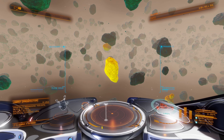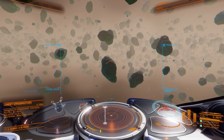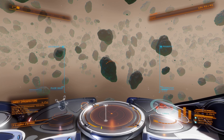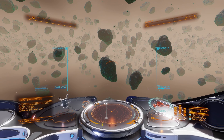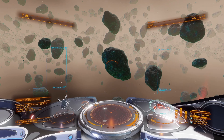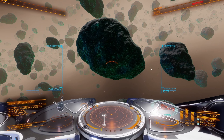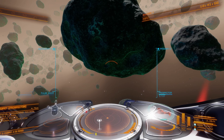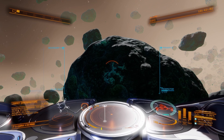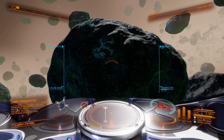Judging by the bright yellow luster of this asteroid, I'm pretty sure it's a core asteroid. I'll stop my engines so you can hear me. You can see an asteroid fissure right there in front of you, so I'm now 100% sure this is a core asteroid. Let's see what it is.